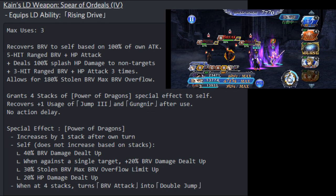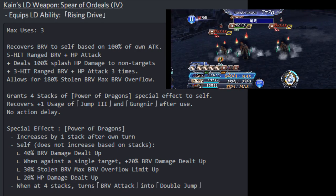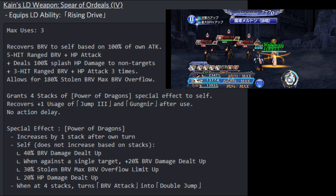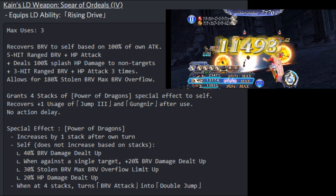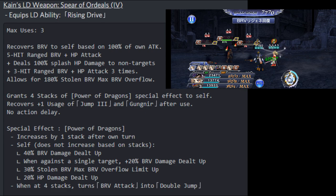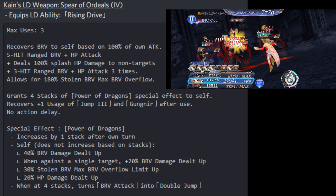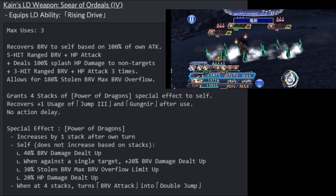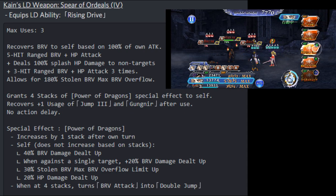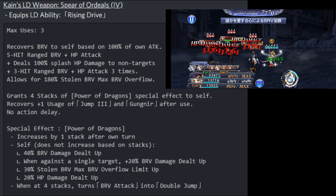Kane's LD weapon is called the Sphere of Ordeals, and it equips him the LD ability called Rising Drive. He has a max usage of three uses. It recovers brave to himself based on 100% of his own attack. It is a five-hit range brave plus HP attack, dealing 100% HP splash damage to non-targets, followed by a three-hit range brave plus HP attack dealt three times with 180% stolen brave max brave overflow. It grants him four stacks of the Power of the Dragons special effect and recovers one usage of Jump and Gungnir after use.